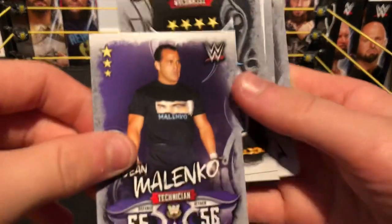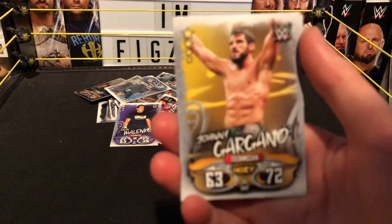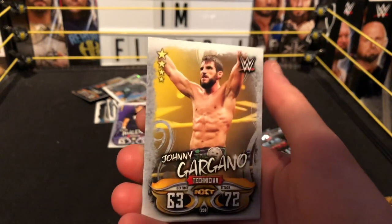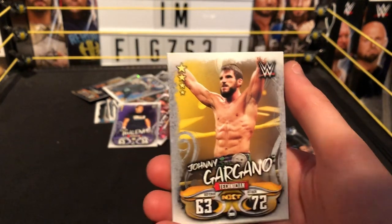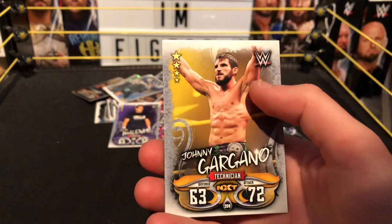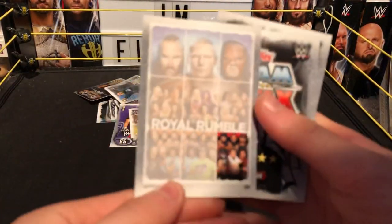Next we have a technical — Dean Malenko, WCW, Legend Series. Really cool. Next we have another technical — Johnny Gargano. What a card! I really like that time — Johnny Gargano might make a custom of that in the future. That looks like when he faced Andrade at one of the TakeOvers. Johnny Gargano, technical, NXT. Really happy to have that card.